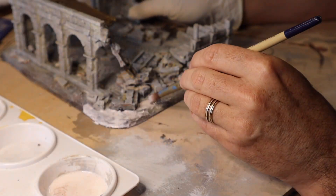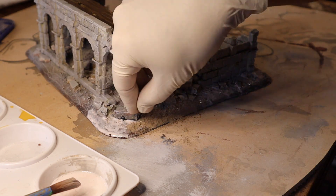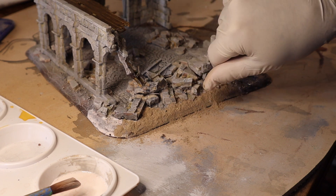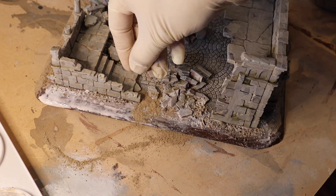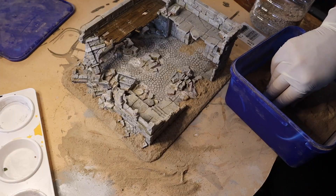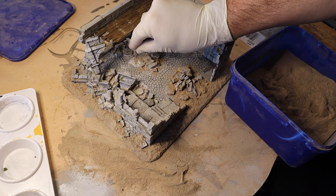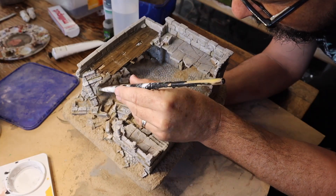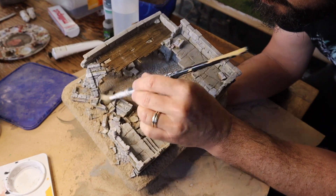Next, apply a mix of tile grout and soil with PVA around the edges of the base and around sections of rubble. This creates a lovely realistic-looking ground cover and helps blend the base of your ruins into your gaming board. You could use whatever colour tile grout suits your scheme — for example a light grey grout might blend well with your rubble. Use an old paintbrush to brush the tile grout mix off sections of rubble so it doesn't obscure the details.